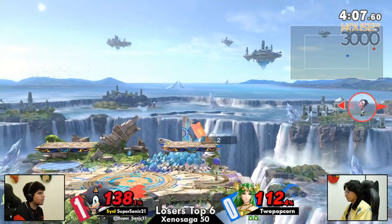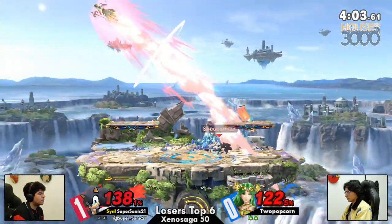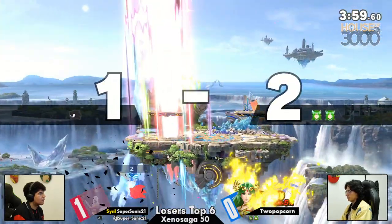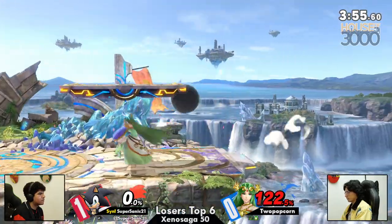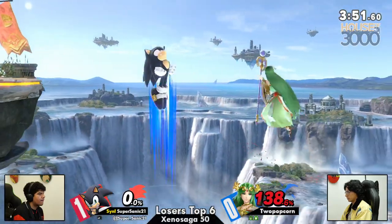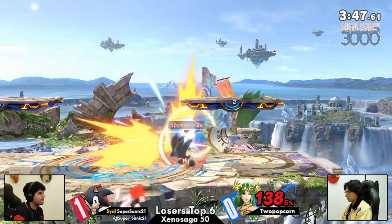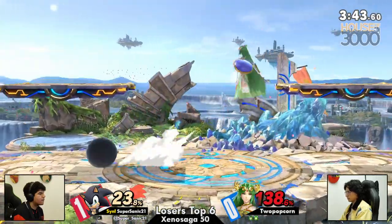Back air. Nice tower shield. Beautiful. Something players should be looking for against Sonic — when you're at a high percent, Sonic could be doing back airs like he's Wolf, just spamming. What a good scoop from the ledge. Two Popcorn is looking very good in this last stock. He's getting those power shields. He learned.